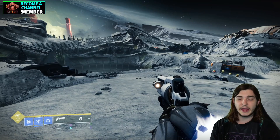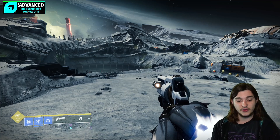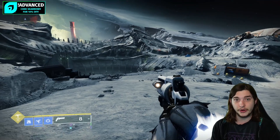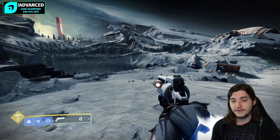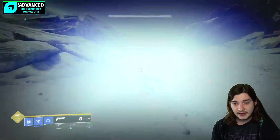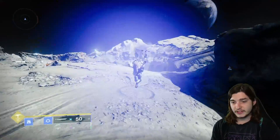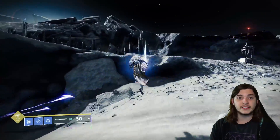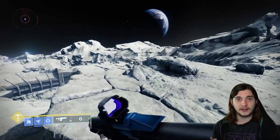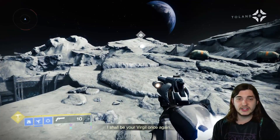Once you heavy attack, immediately — I'm talking 0.1 seconds after, as fast as you can — you want to shatter dive and jump simultaneously. If you're on a well warlock, cast your super and jump simultaneously. If you do it correctly you will be launched forward. If you can see your shatter dive animation, you've waited too long to do your jump, so practice getting the timing down as quickly as possible.